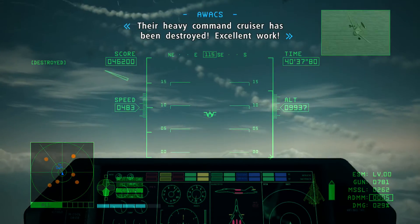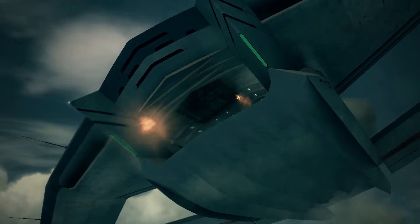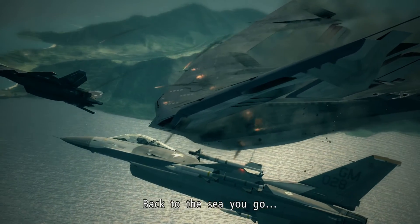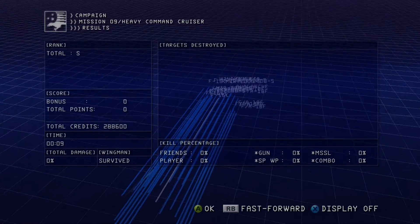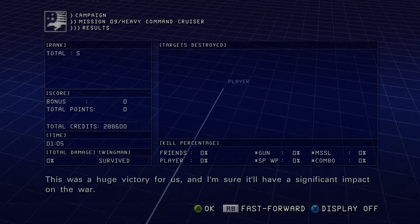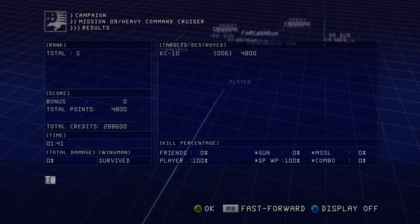Their heavy command cruiser has been destroyed — excellent work. Now it's our turn. Good job. The Igaion and its air unit have been destroyed. The cruise missiles aimed at Emeria have also been eliminated. This was a huge victory for us and I'm sure it'll have a significant impact on the war. Garuda team, you have received a letter of commendation from the Joint Chiefs of Staff for your invaluable service in this mission. Tonight you're free to do what you want.